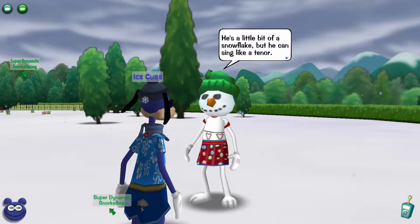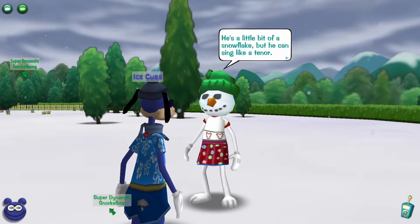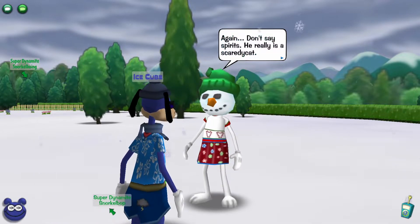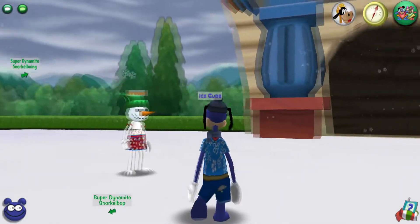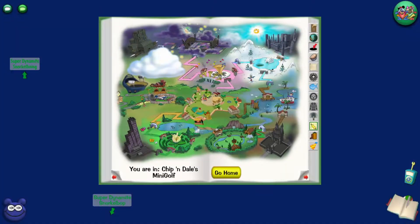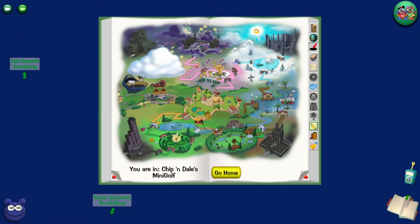All right, here comes the hint: 'Bit of a snowflake, but he can sing on a tenor.' He's scared of the dark, so sing him a bright carol to cheer his spirits. And just like that you can easily get to the next person. This one's pretty obvious — it's in Minnie's Melody Land because of Tenor Terrace. So cutting away, and I will show you guys exactly where this other toon is.